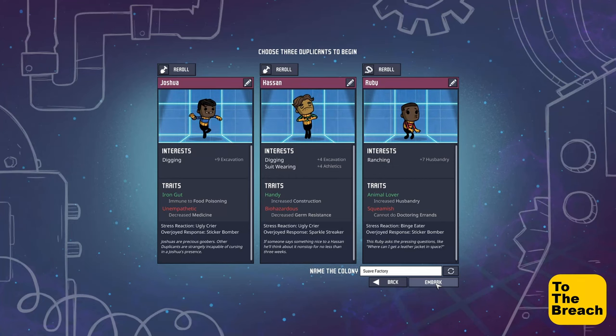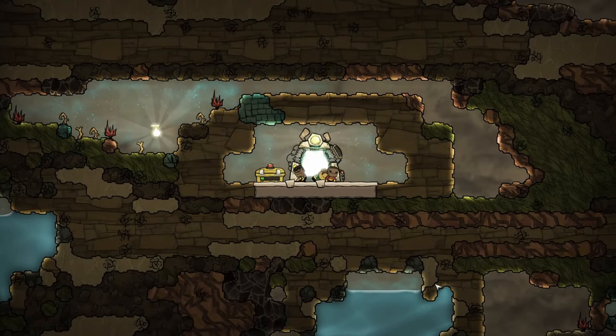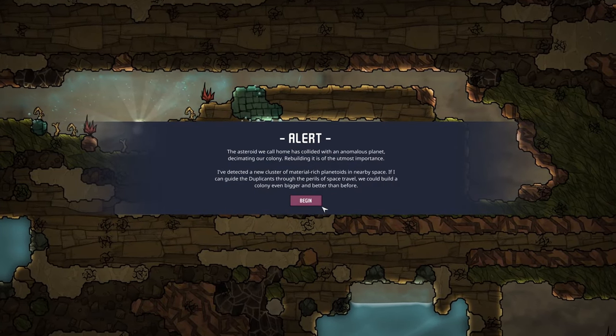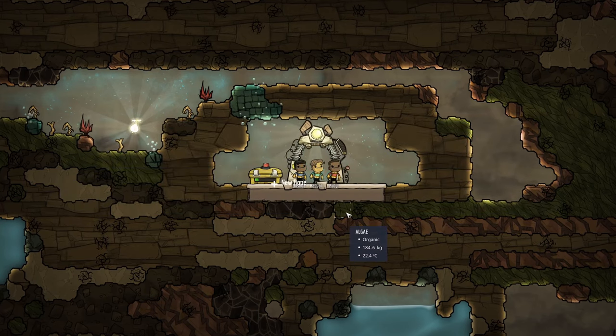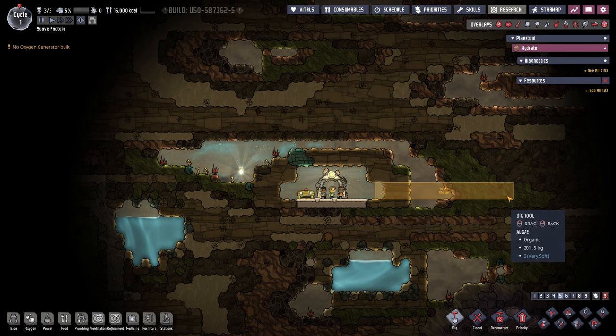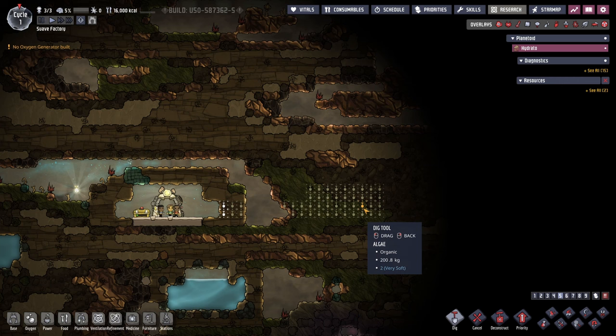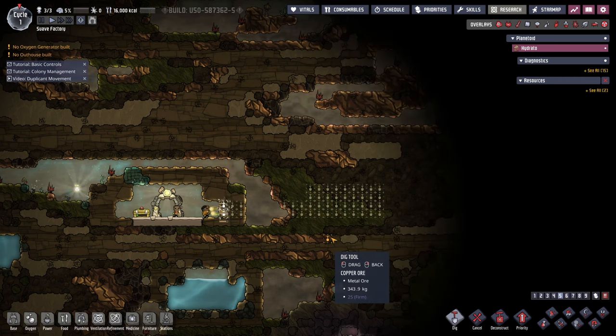Greetings and welcome to The Breach. The time has come to start a new playthrough of Oxygen Not Included. This time I've gone for the classic start because I want to do some big projects. On my Twitch playthrough I got as far as building a petroleum boiler, but then forgot about the problem with magma solidifying inside a mesh tile and it being impossible to dig out. Starting on the large asteroid, I plan on doing everything on an industrial scale.